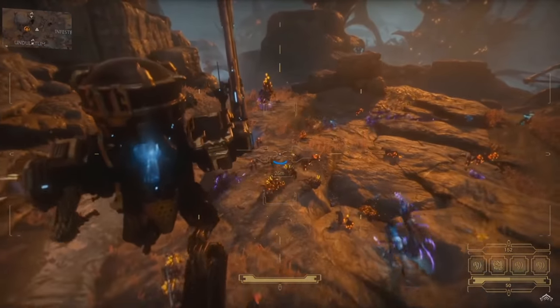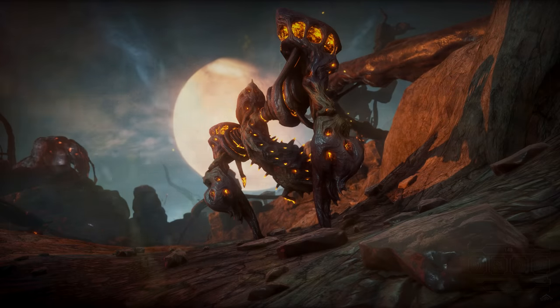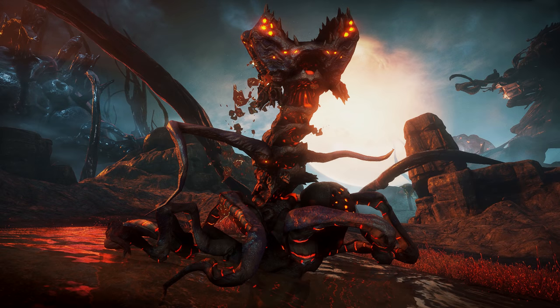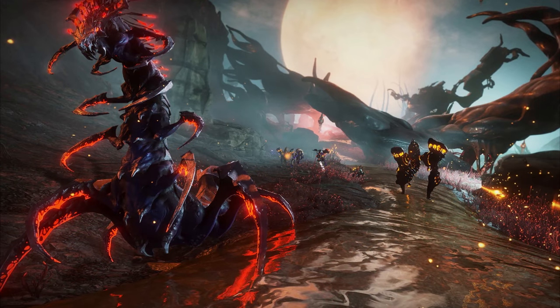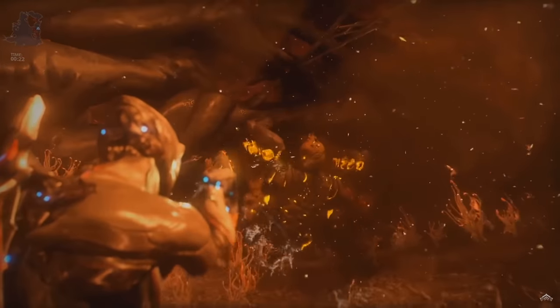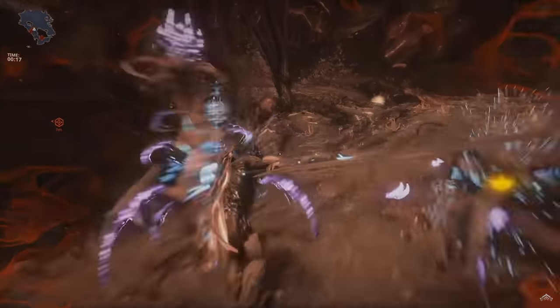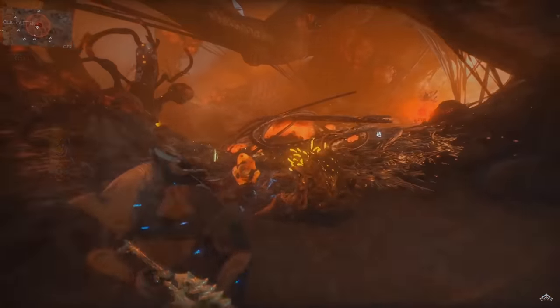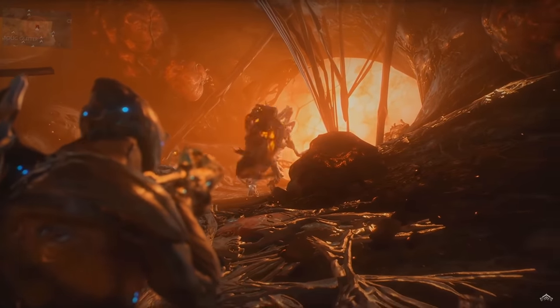As far as new infested enemies go, we had some very big chunky new ones to look at — a big ground slamming one, a disc shooting one, and a Randall from Monsters Inc. type. And none of these new infested enemies were phallic shaped in any way whatsoever — especially not the big boy that runs around slamming whatever that big thing is between its legs. One of the new enemies did pick up an infested Leeper and throw him at Rebecca's Excalibur, which was really cool — so we definitely have infested tossers.